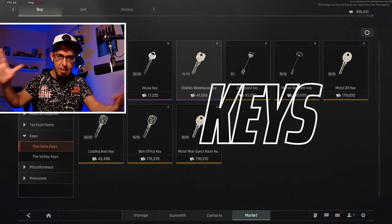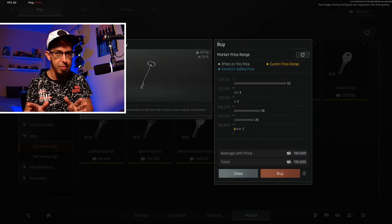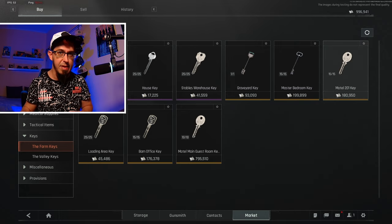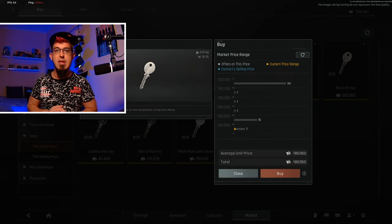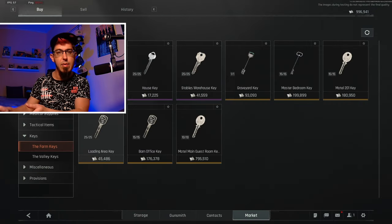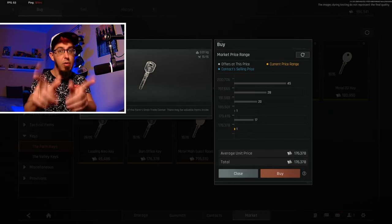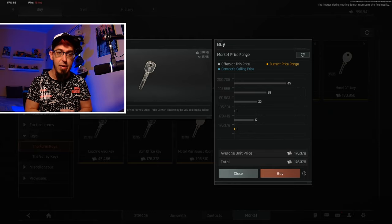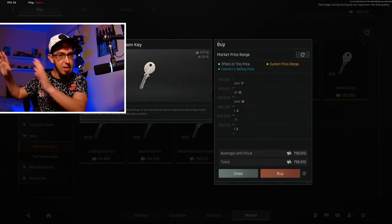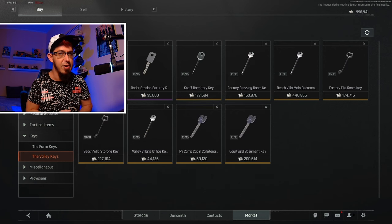Tip number nine is keys. Even if you find them, don't use them in normal mode — put them aside, put them into your storage or sell them. On the other hand, you should start using keys if you are playing Lockdown or Forbidden Zone. The harder the game mode, the better the loot is going to be. Learn about the keys because not all of them are equally valuable. On my channel you're going to find a farm guide with keys so you can see which are worth buying, at least for Farm as a starter.